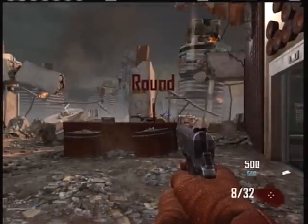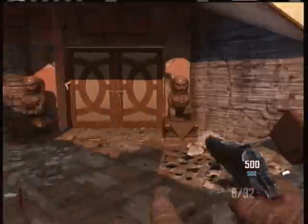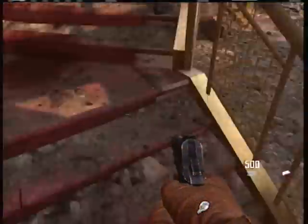Hi guys, it's NateDawg and I'm going to show you how to build the Trampus team with two people before you turn the power on. It's very, very simple. This works for co-op. It's actually a slower process if you do the exact same thing on solo.